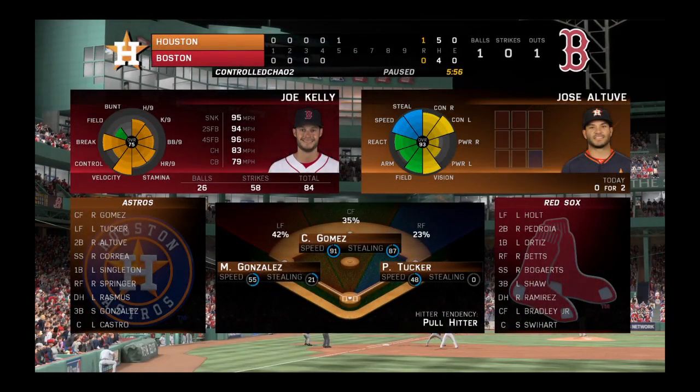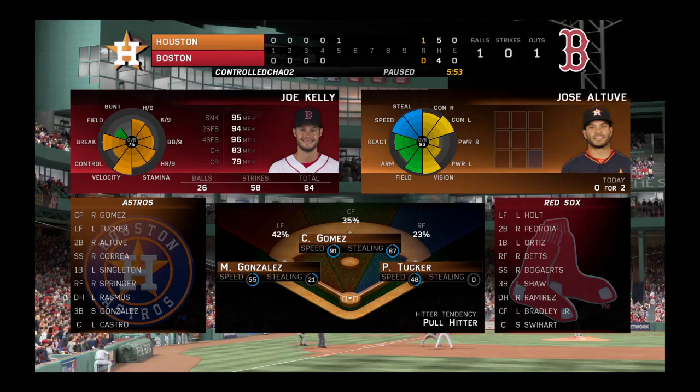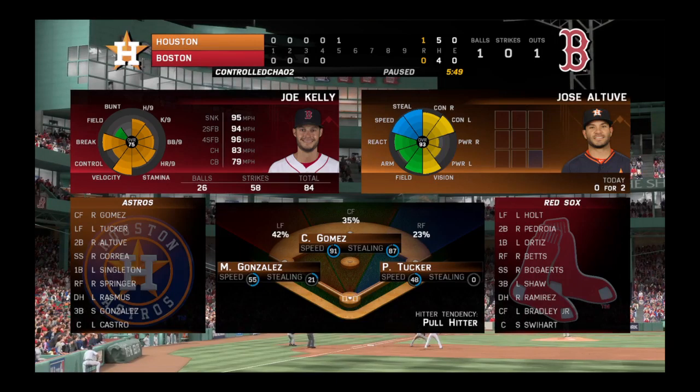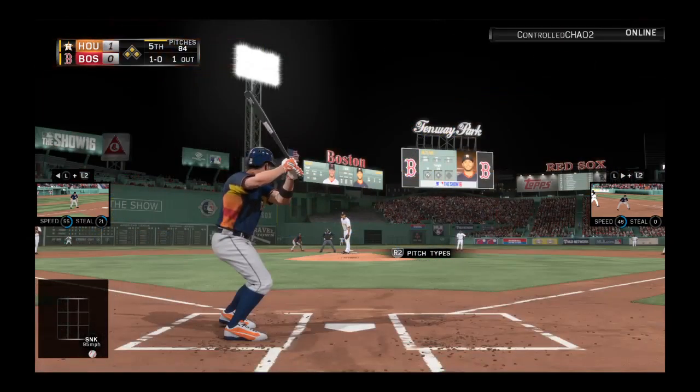Jose Altuve will come forward now — he's popped out and struck out in his first two plate appearances. Looking to keep this a one-run game, and a sinker dips too low there into the dirt.